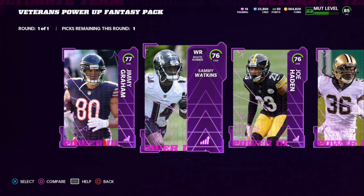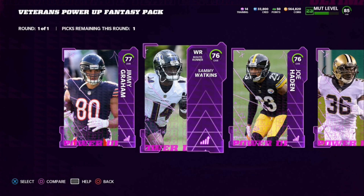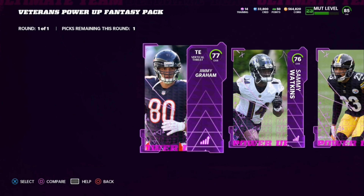Coming in at number two, we got Sammy Watkins. Low-key, his fully powered-up card is fantastic. He's got really good speed, really agile, really solid after the catch, and really good route running and catching stats. Even if you don't power him fully up to his veteran card, he's still really solid. He's gonna be one of the more well-balanced receivers in the game, and like Joe Hayden, a depth position you can keep as your wide receiver four or five.